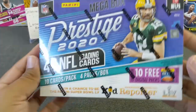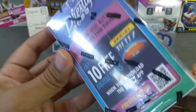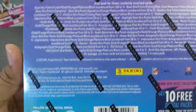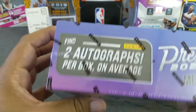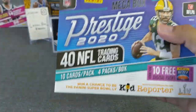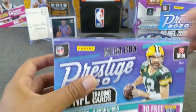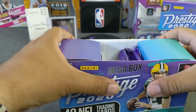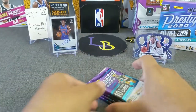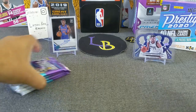Alright guys, we are doing football — mega box Prestige, 40 cards, four packs, ten cards each. Looking for two autographs. From what I've seen, the autographs are not that great, but maybe we'll get a short-printed rookie, extra points autograph, or orange parallels. Let's go ahead and see what we can get out of this Prestige. Just love ripping boxes, I miss it so much. Four packs — let's see if there are any thick cards. I don't feel nothing in there, so let's go ahead and rip this.